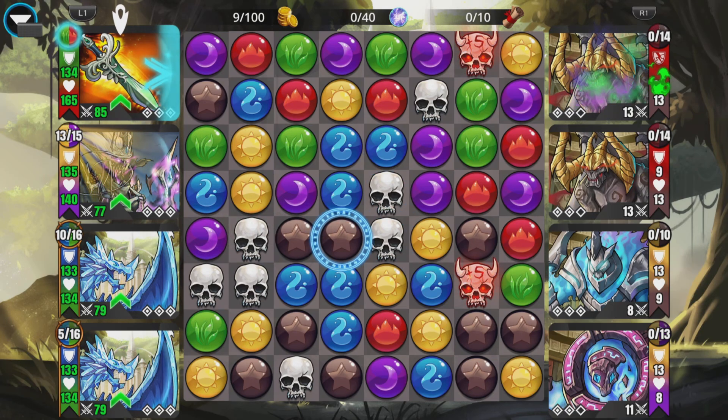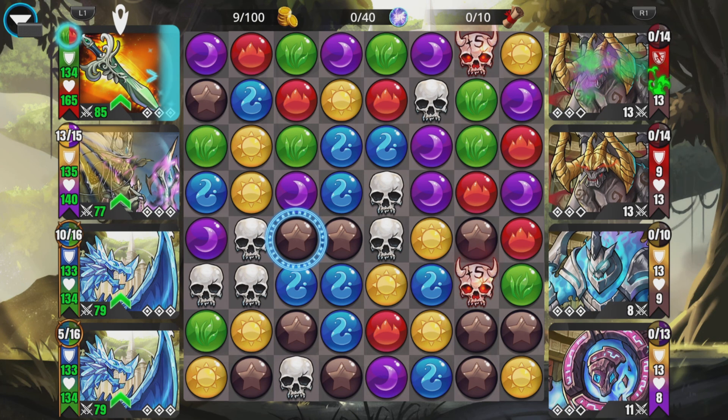This is what I was on about with Christinax — if Christinax is charged and you remove all gems of a chosen color, you could select brown in this case on purple and get a four-match afterwards. Very cool!